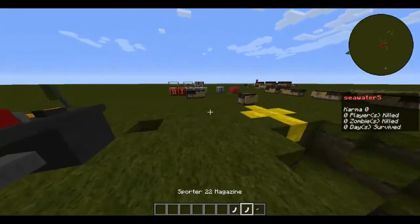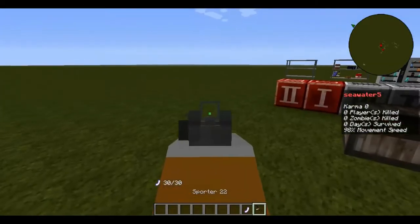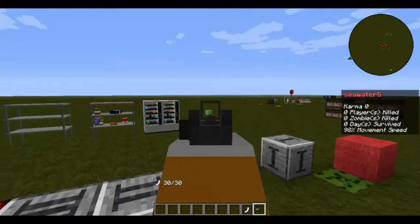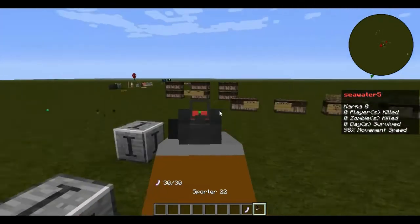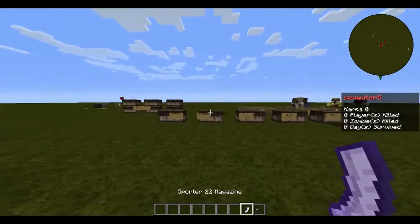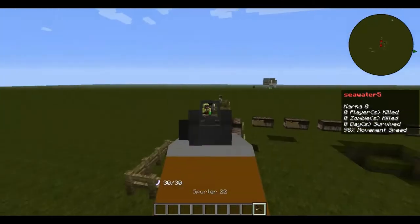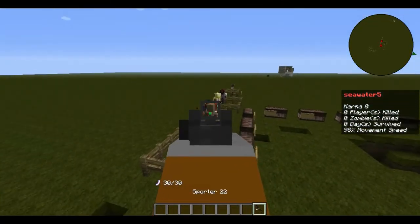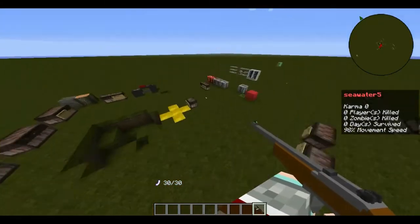This is explosive ammo — every five shots it will make an explosion. Next we have incendiary ammo — when you shoot something there's a chance to catch it on fire. It's like Fire Spec 1.